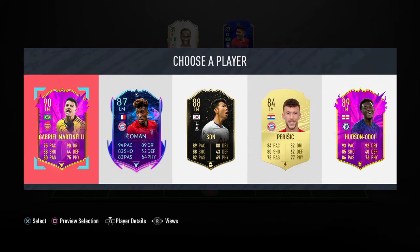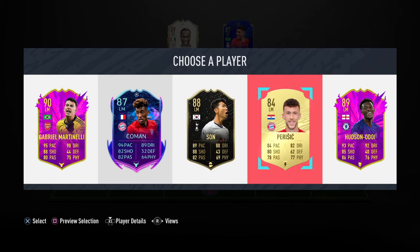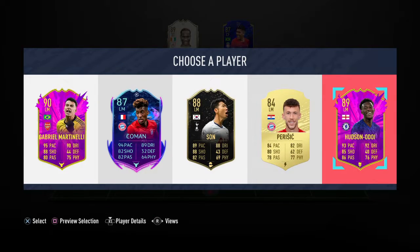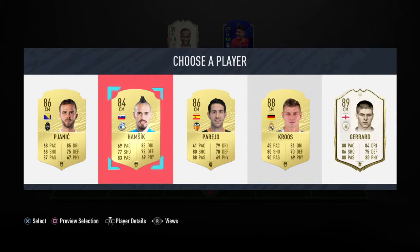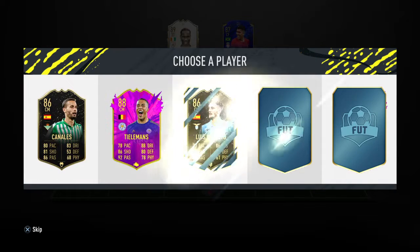Overmars would be nice if not - this card has composure 60. I'd rather take Hudson-Odoi: high medium, 3-star. I know someone's there but we've used and played with him, we know him, he's reliable. And we're going to take big boy Gerrard. We're just seeing how many icons we can get.